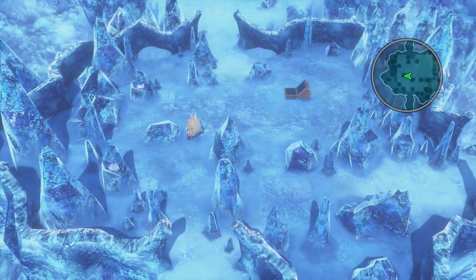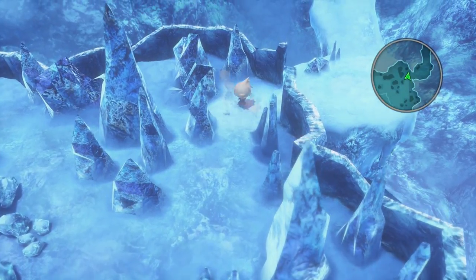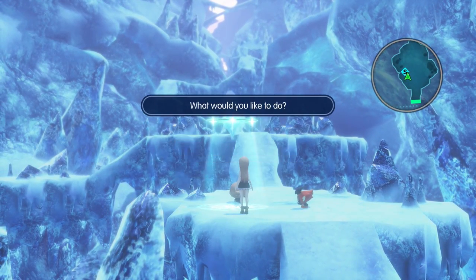Once you're back in Icicle Ridge, make your way through the two first sliding puzzles and get all the way to the third one. When you get to the third sliding puzzle, make your way to the top right, which is the exit, and go up to the save point.